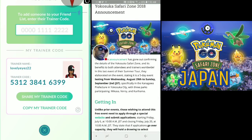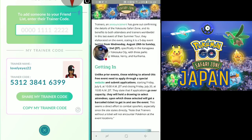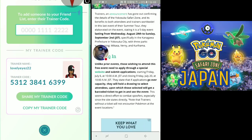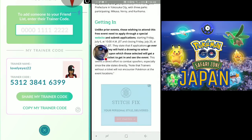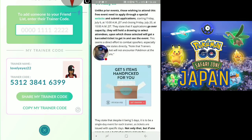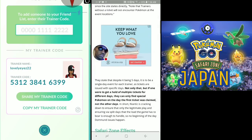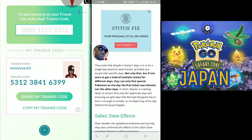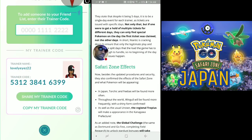The Japan Safari Zone runs August 29th through Sunday, September 2nd. Those wishing to attend need to apply through a special website - they're trying to cut down and you have to apply to get in. They're also trying to combat spoofers - if you don't have a ticket you won't encounter special Pokemon. Though honestly, every event so far has crashed, so there will probably be refunds and issues worldwide.